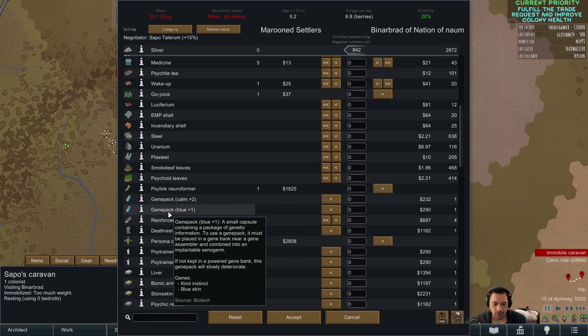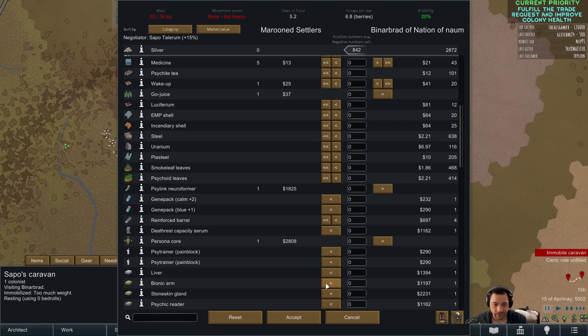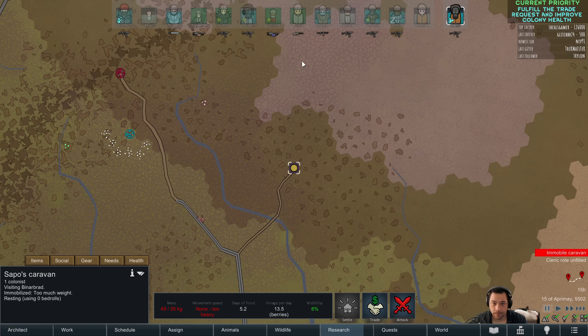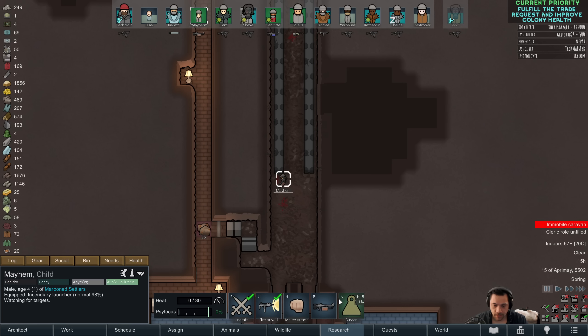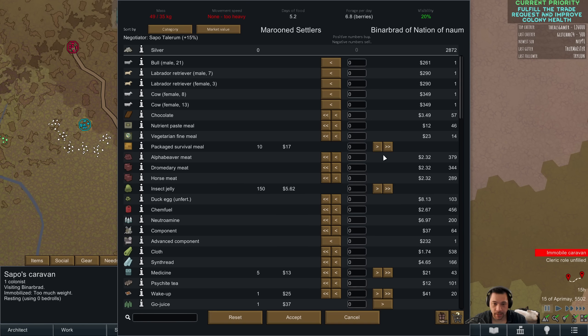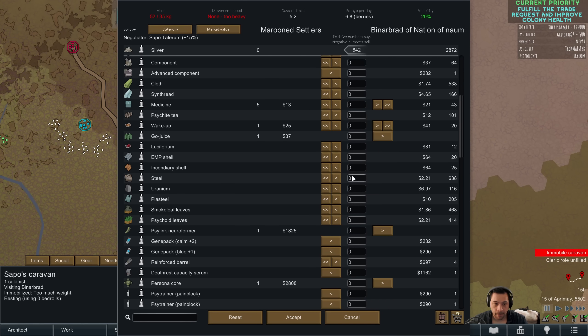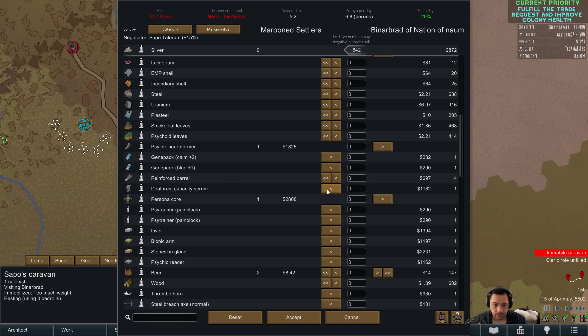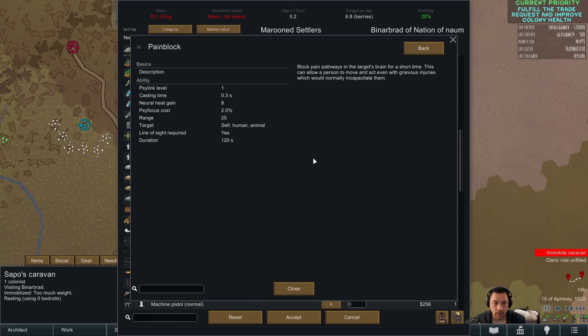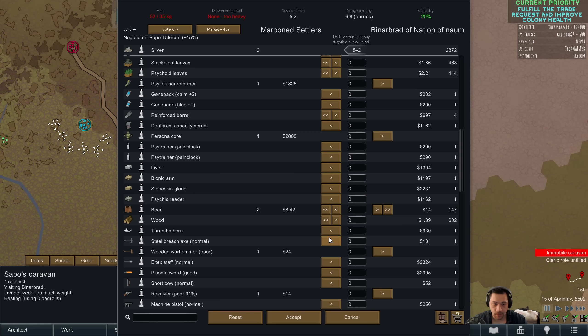This one is for Kind Instinct and Blue Skin — so like to become an Asari, sort of. Psy Trainer Pain Block — before I do this trade, Mayhem, you can Burden. So Pain Block wouldn't be a terrible thing to buy. Pain Block is Psy Link level one. All right, so I'll buy the Pain Block.